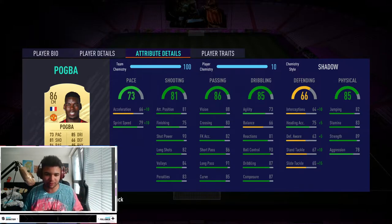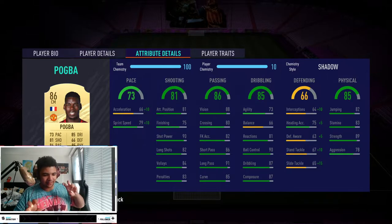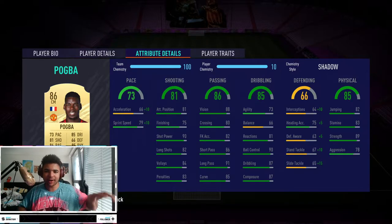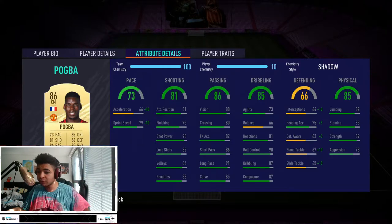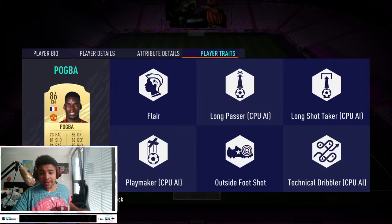I play with a 4-2-2 formation and him with Suzoko are my CDMs. My offensive midfielders are Daniel James and Donny van de Beek. His player traits are obviously flare, long passer CPU AI, long shot taker CPU AI, playmaker CPU AI, outside foot shot, and technical dribbler — which again, CPU AI.